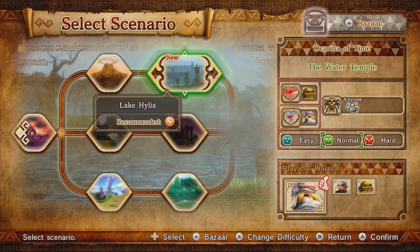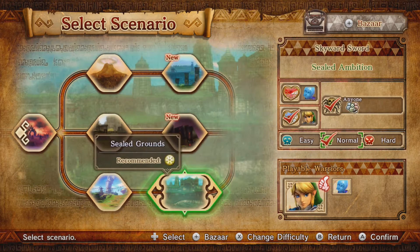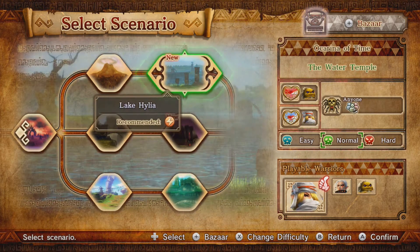Hey everybody, welcome back! This is IDK Games and I am Ice, and we are going to continue playing Hyrule Warriors. Last time we left off, we ended up playing Sealed Grounds and took down Ghirahim and the Imprisoned, as well as some of our own soldiers who turned traitor on us. So let's see what's going to happen here in Lake Hylia!